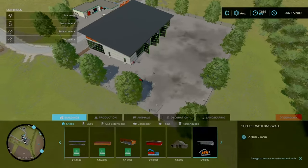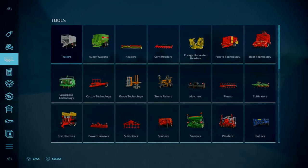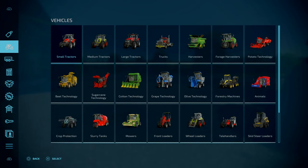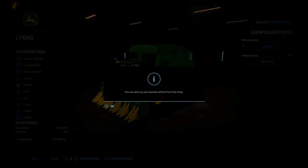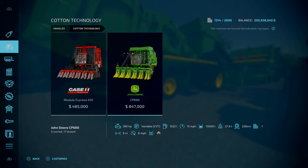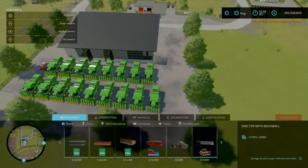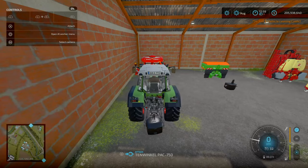This is going to be your spawn point and reset point. There's a lot of space here. Along with one tractor, you can fit about seventeen pieces of equipment down here — absolute plenty of space to spawn anything you want.